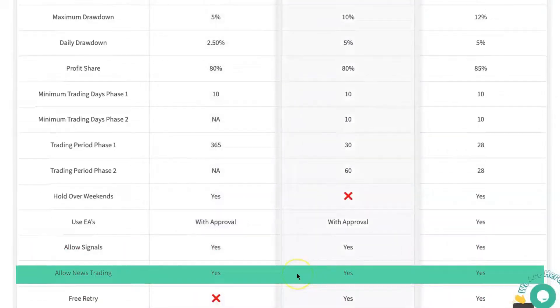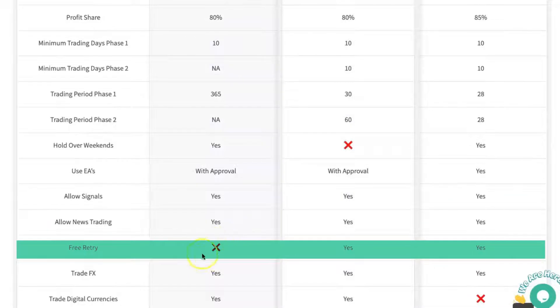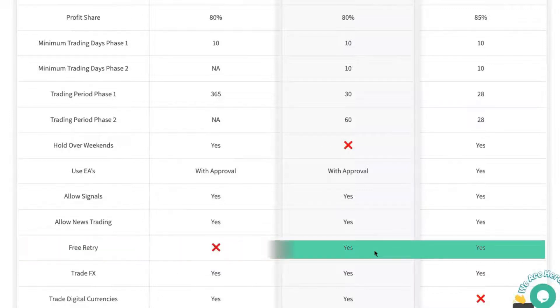All accounts allow signals and news trading. Regarding free retry — you don't get a free retry on the Traders with Edge Turtle account because you've got one year to complete it, so there's no need for it. You do get a free retry if you can't make the profit target within the allocated time, but you are in profit and haven't violated any rules, on both the Traders with Edge Hare and the Trading Capital.